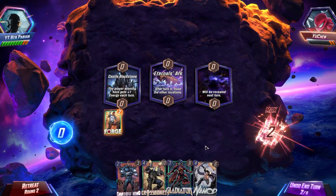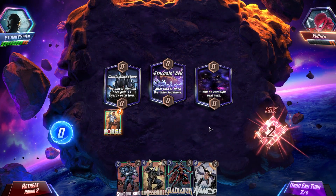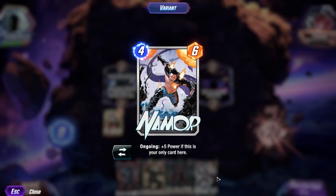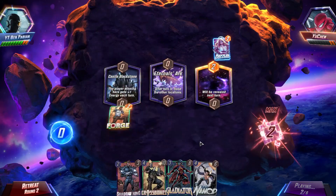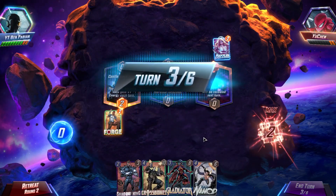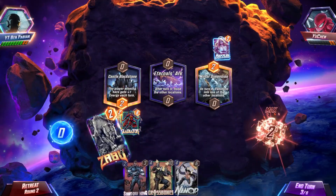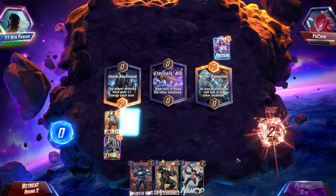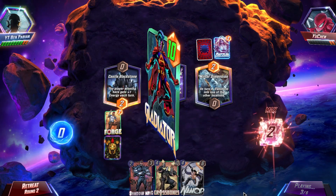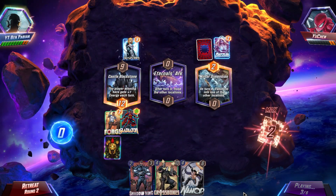We'll go Forge into Gladiator here — that means Gladiator will become a 3-10. And Namor by himself becomes a 4-11, which is basically all we need to lock down a lane. We actually got four energy here, so Gladiator into Zabu. Zabu will reduce all of our four cost cards by one, which only affects Typhoid Mary at the moment, but we'll take that.